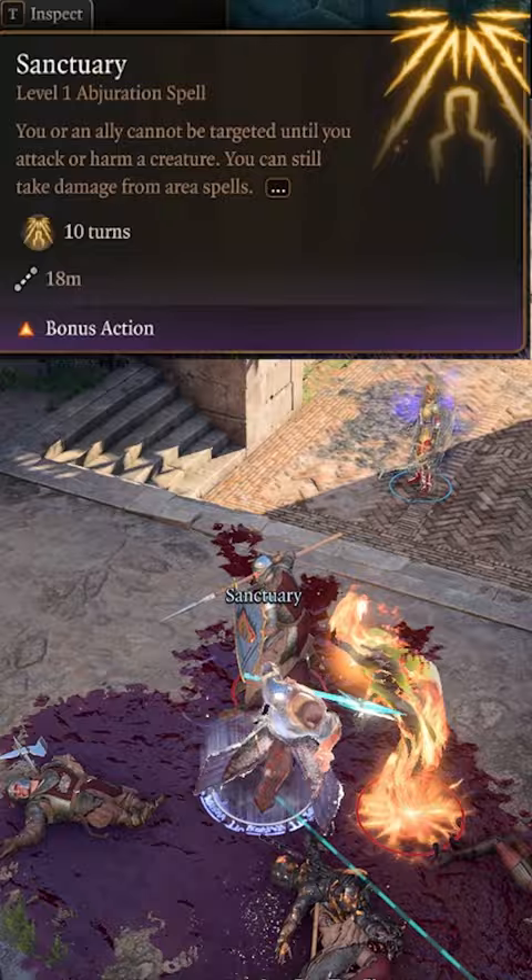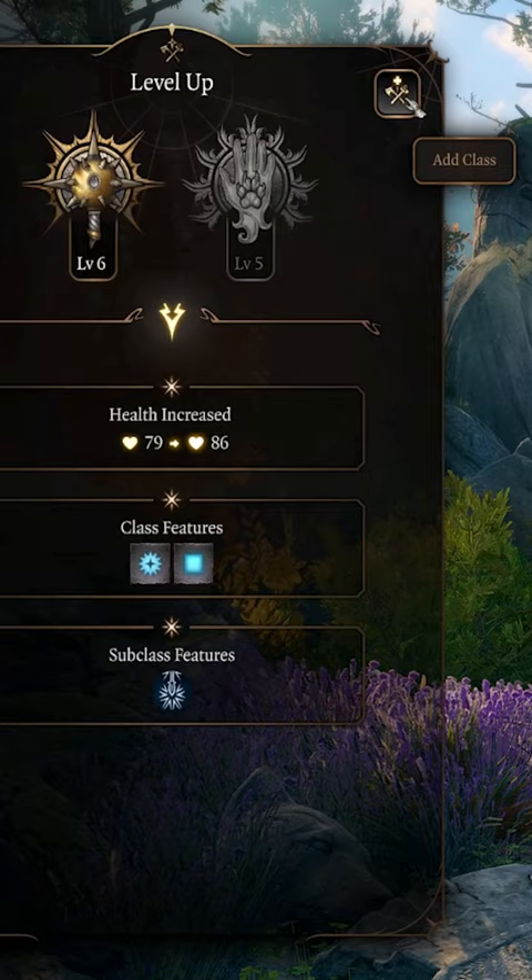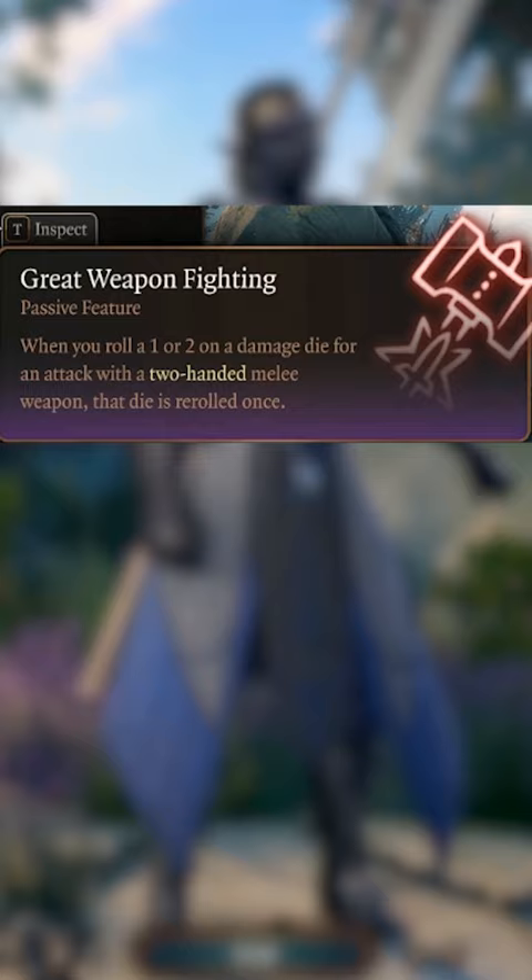At level 8, unlock Blindness before increasing your Strength by 2, and then gain an additional Warpriest Charge. Finally, multi-class into Fighter for the Great Weapon Fighting Style and Action Surge.